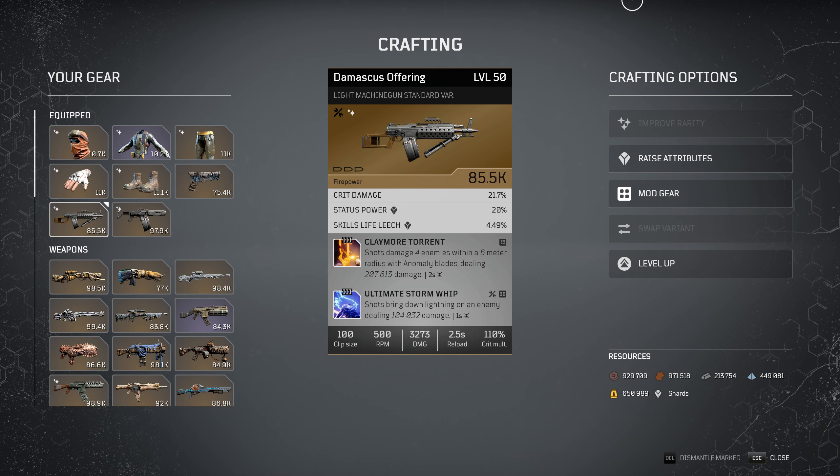I've popped into my Technomancer end game with every tier 3 mod unlocked. The two mods that are foremost and center right now, the ones that really benefited the most from these changes, are Claymore Torrent and Ultimate Storm Whip. With Fortress losing that extra 43% on Moaning Winds and skills, if you ever need to use a gun I'd highly recommend these two — they're quickest to proc, do the most damage, and don't require any special reloading technique. Personally, I think the Damascus Offering has become a top tier contender right now.